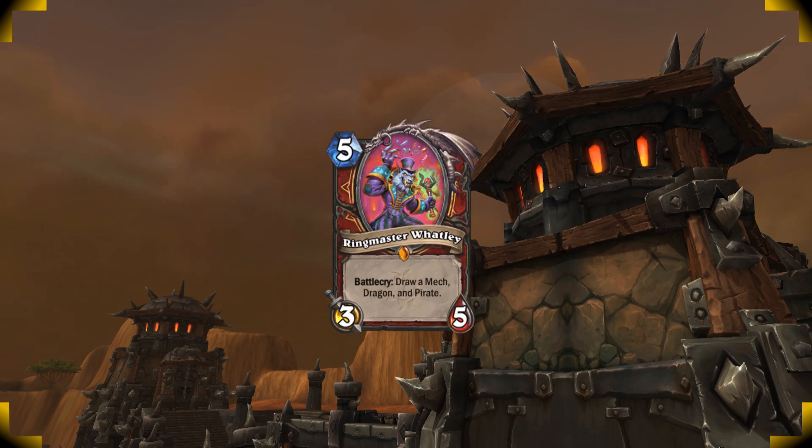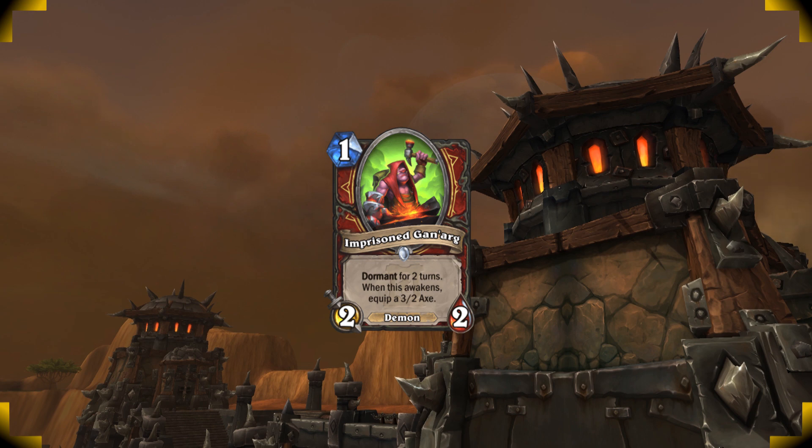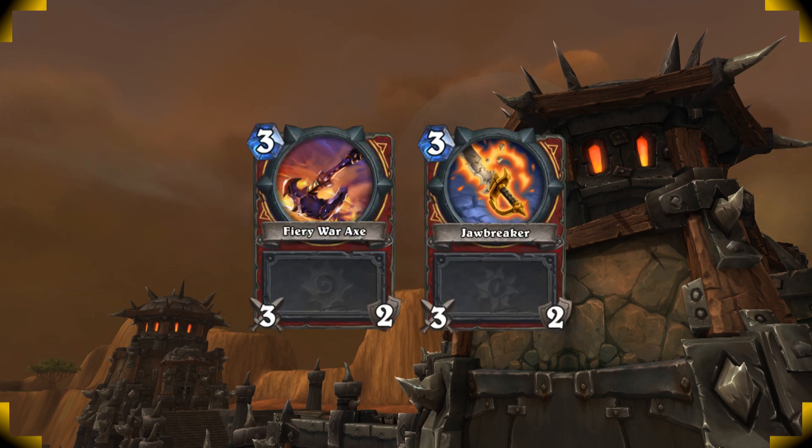Or you could go for a big Ringmaster Watley to draw a bunch of cards. Your weapon damage is important against greedy quest decks. Try to not overlap your weapons especially when it comes to the Ganarg, so hitting right away with a weapon is a good idea, and then you save the last swing for later. It's important to not burn one of the weapon charges without using it.